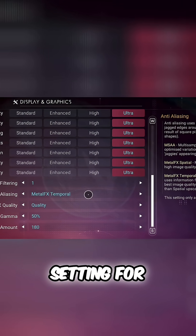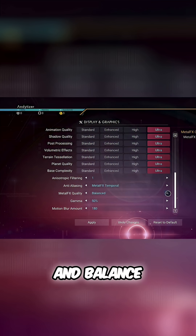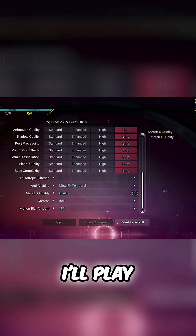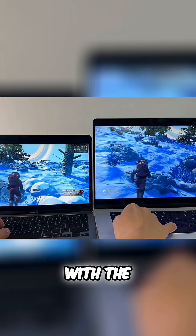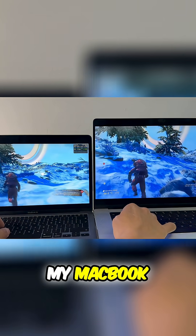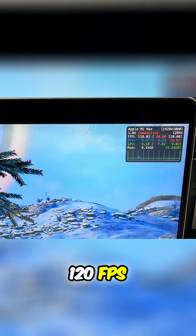This is the default setting for Macs, and Metal FX can also be tweaked to Ultra Quality, Performance, and Balance modes. Once I have more time, I'll play around with these settings in a future video. But suffice it to say, at 1080p at ultra settings with the Metal FX defaults, my MacBook Pro with the M1 Max chip on the right is easily hitting 100–120fps, which shouldn't necessarily be that surprising.